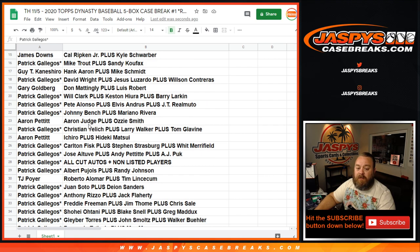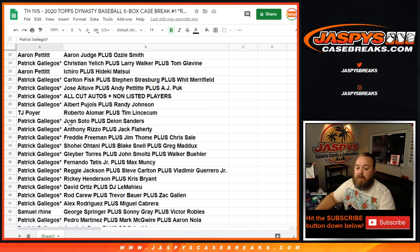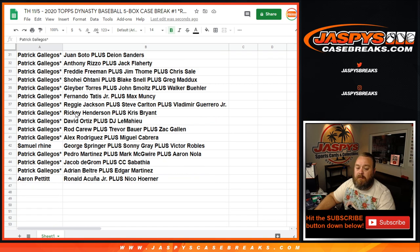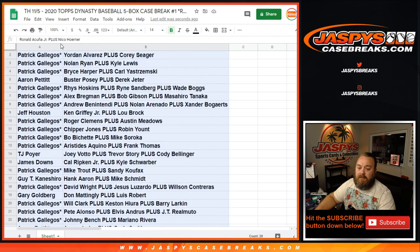Aaron Judge and Ozzie Smith for Aaron. Yelich there for Tony. All cut autos and non-listed players, Tony. Fernando Tatis Jr. plus Max Muncy for Tony. Acuna, Nico Horner — Aaron. That's the list, let's go ahead and sort this.